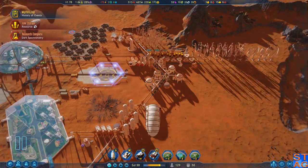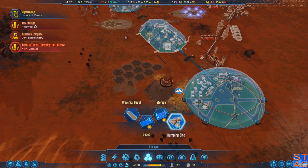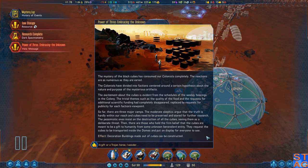Cubes can be stored in special sites or destroyed. So like a site like this? The mystery of the black cubes has consumed our colonists completely. The colonists have divided into factions centered around certain hypotheses. The moderate skeptics argue the cubes need to be preserved and stored for further research. The pessimistic ones insist on the destruction of all the cubes, seeing them as a deliberate threat. Then there are those who believe the cubes are meant to be a gift to humanity from some unknown benevolent entity - they request the cubes be transported inside the domes. New decoration buildings made out of cubes can now be constructed.